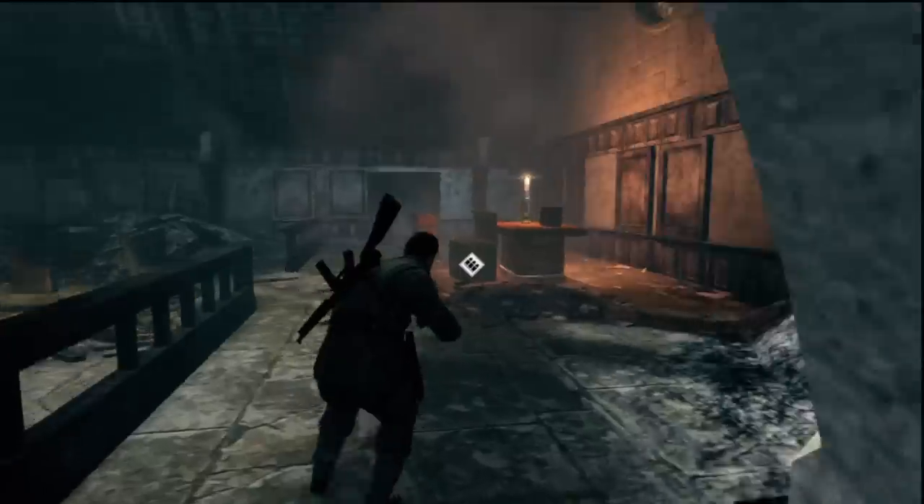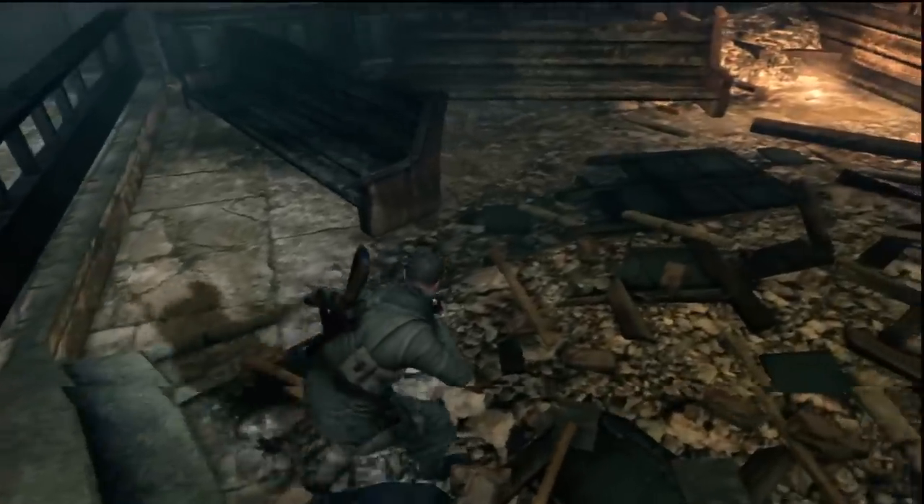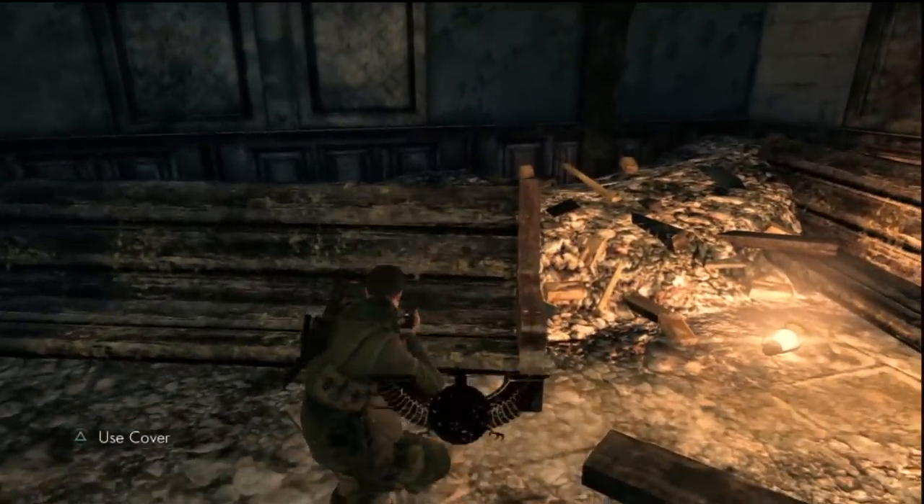Here in the main room of the church on the left-hand side, behind the first bench — it's not really tipped over, it's just kind of pushed out of place — you will see the fourth gold bar.